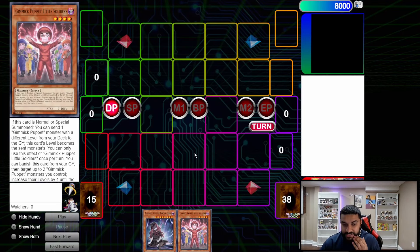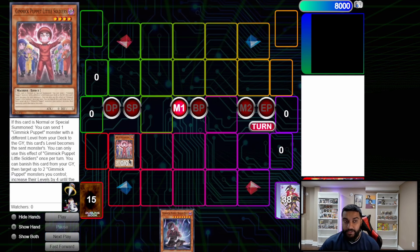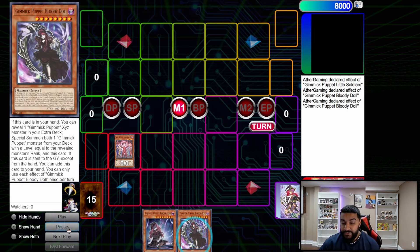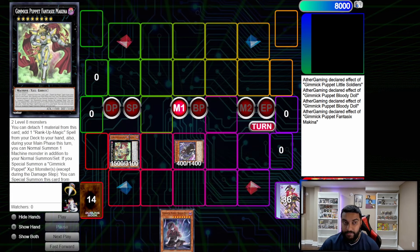The third and final combo: this one is Little Soldiers plus any level-8 Gimmick Puppet monster — it can literally be anything. That's what makes this FTK really crazy, because yes the field spell prevents hand traps, but even if your opponent sides in something, we still have the FTK regardless. We normal summon Little Soldiers, dump Rouge Doll to hand, use Bloody Doll's effect to reveal herself, reveal anything, summon herself and Cattle Scream. Then overlay into Machina, use Machina's effect to detach and get the Rank-Up.